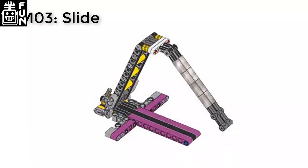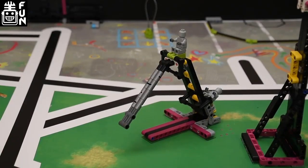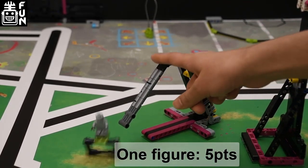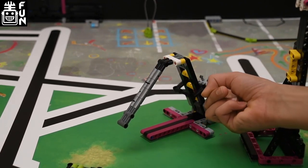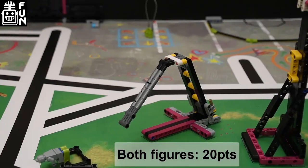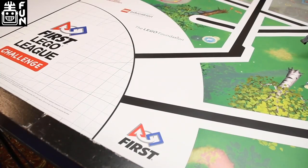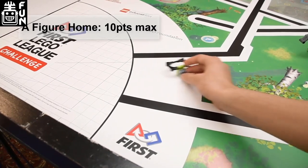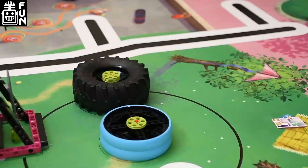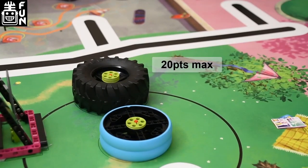MO3 is the slide. If one figure is off the slide, you get 5 points. If both are off, you get a total of 20 points. If you can bring a figure home, you get 10 more points. If the figure is held off the mat by the heavy tire and touching nothing else, you get 20 points.